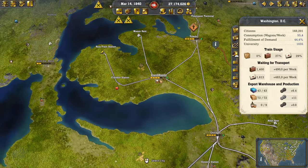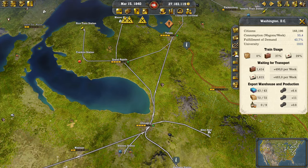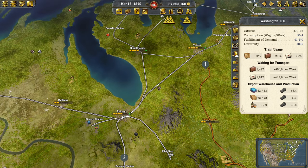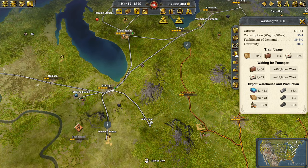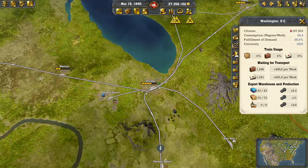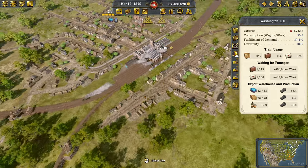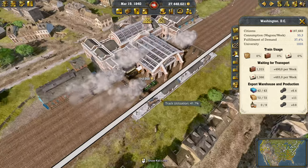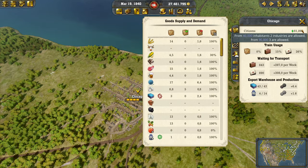Chicago continues to grow, same with Toledo and Grand Rapids — excellent growth. This is our latest technique: using hops and specialized trains to the cities into warehouses and from there to surrounding cities. We built this system from the ground up and it's working fantastically. Not only do we have a nice flow of trains, but Chicago is continuing towards 100,000.